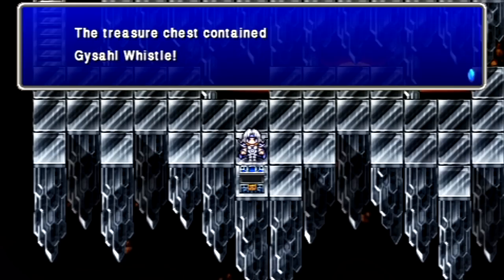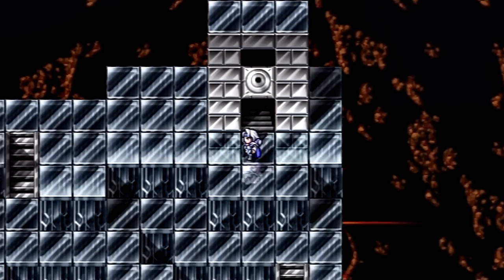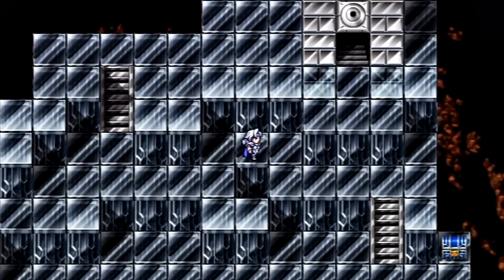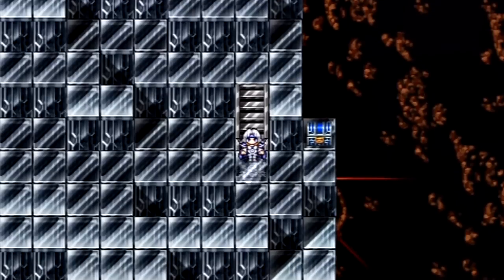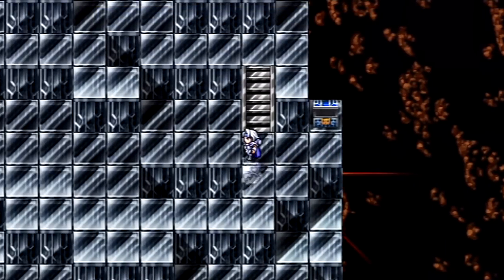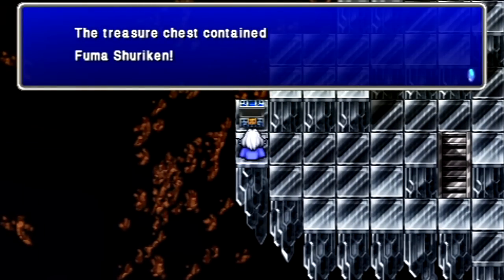Here we get a Gasol Whistle. You can use it to summon the Fat Chocobo anywhere. Now, this part is where it gets a little tricky. There's only three enemies you can meet up with on the upper floors: the Death Masks, Behemoths, and Red Dragons. With this board you can meet up with large groups of them, so you want to be a little careful here.